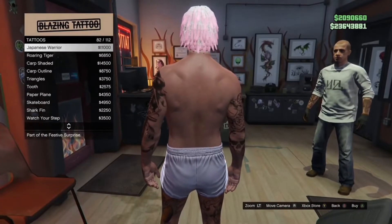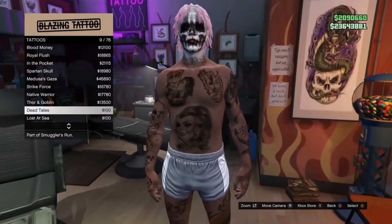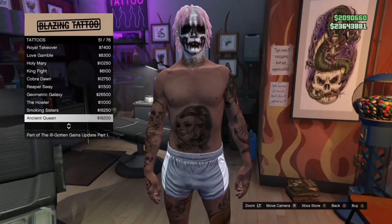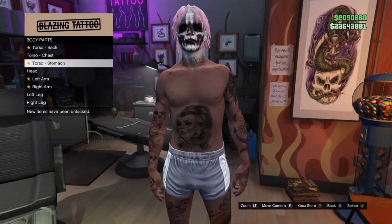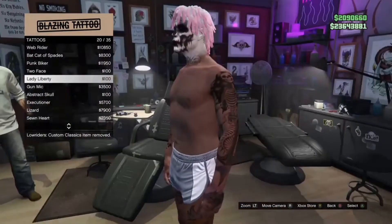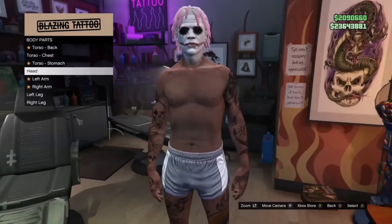The first thing you want to do is make sure that you have no tattoos, no face paint, and no highlights in your hair. You just want to make your character look basic, so just take everything off your character. Right now I'm just gonna take off all the tattoos on my character.